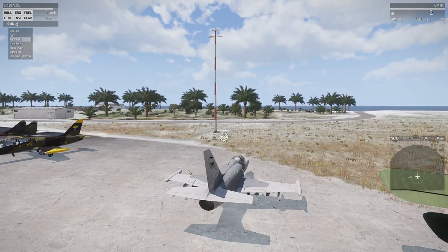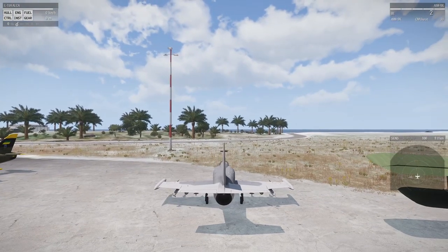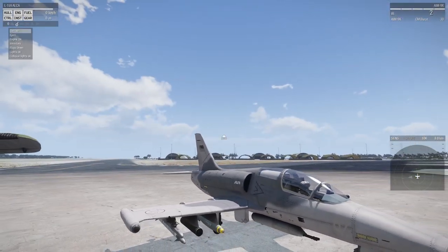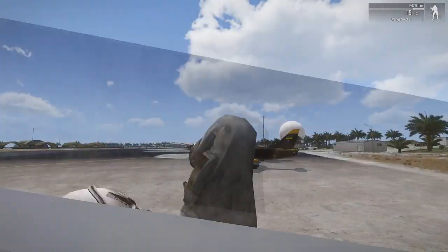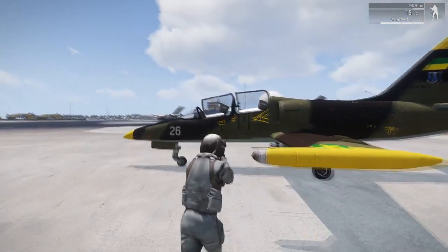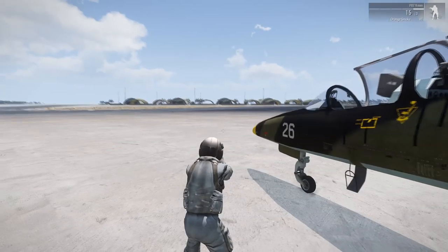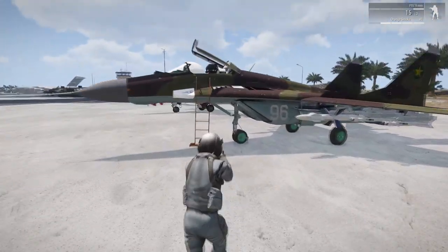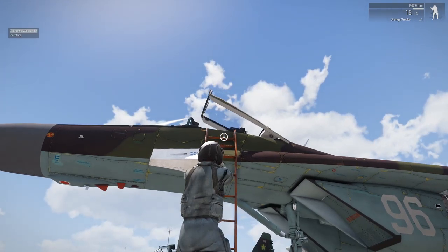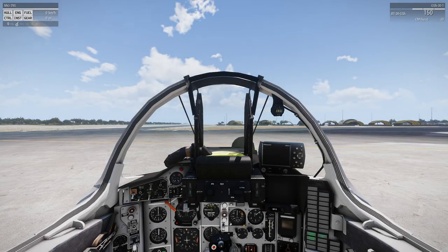Eject — no, not inventory, I keep doing that. Get out. So which one is this? It's the L-39C Albatross. I'll keep this for another time. MiG-29S — yes! I clipped in there. Let's get into the cockpit. This is looking very nice. Master safe.